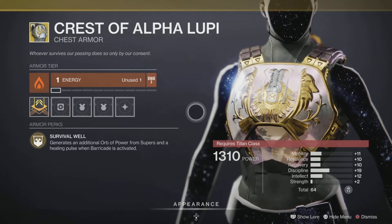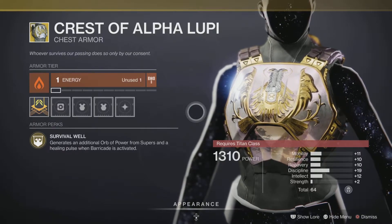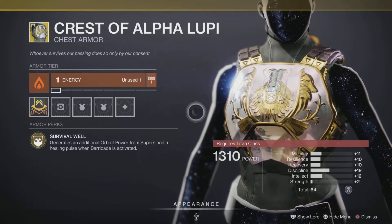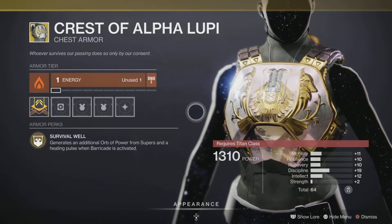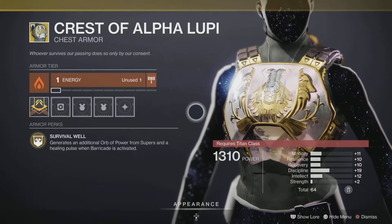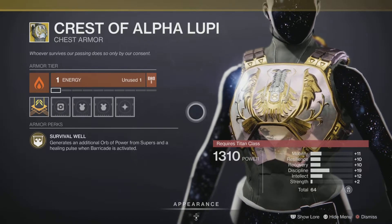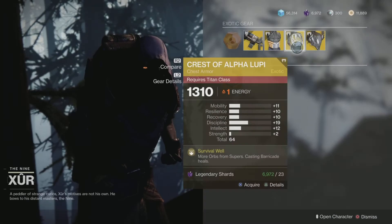Next up, the Crest of Alpha Lupi, an exotic chest piece for the Titan class. It comes with the intrinsic perk Survival Well, which generates an additional orb of power from supers and a healing pulse when Barricade is active. It does exactly what it's supposed to do — I just wish it generated more than one orb, because then it would be stupidly overpowered. But it's decent and it looks beautiful — pick it up and add it to your collection.